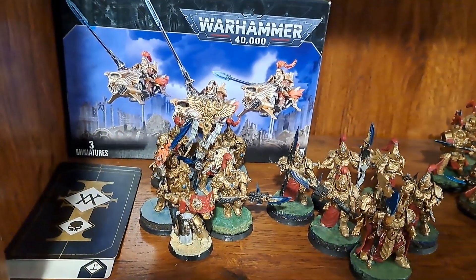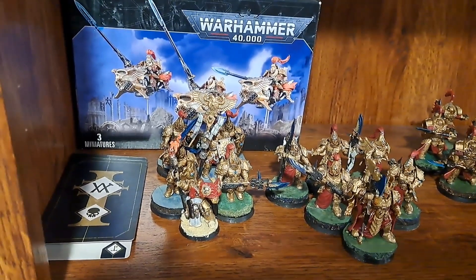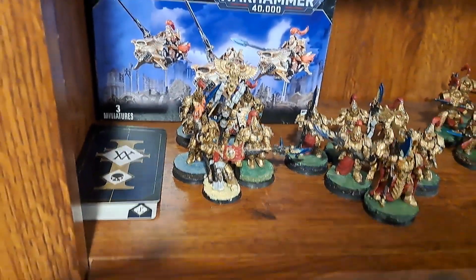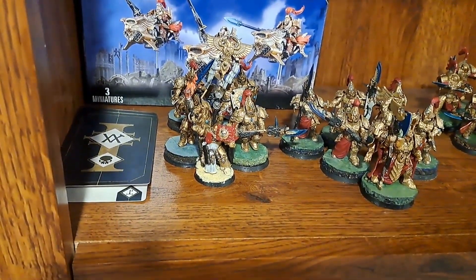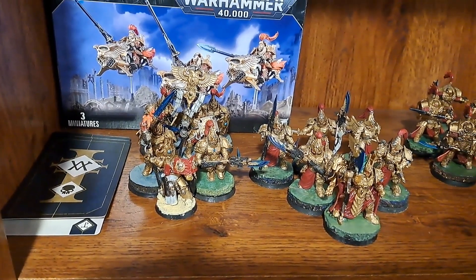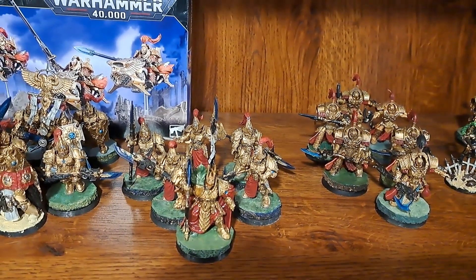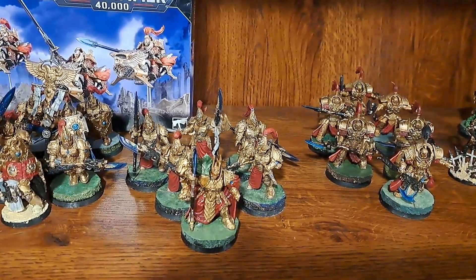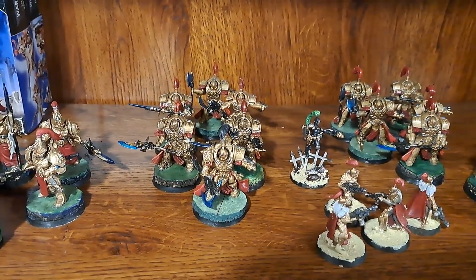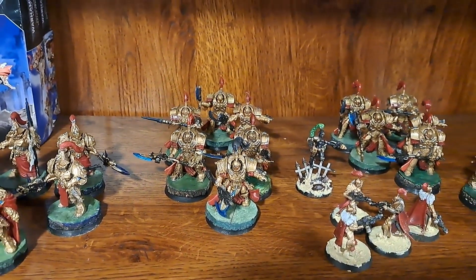I have five Custodian Guard — only one on the Spear, rest with Shields, and one with the Caxilla — with Kyria Draxas as the leader. I have so many Shields just to keep her alive, because she is such a weapon with shooting, which is something the Custodians kind of lack unless you bring your Terminators. I have Trajan. I like his Moment Shackle and all the fun stuff you can do with that. He is with five Wardens just to keep him alive. Five Terminators with the Terminator Captain, and he has the Ceaseless Hunter enhancement.